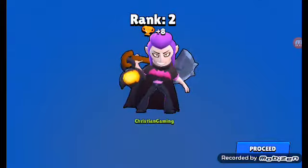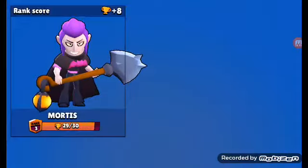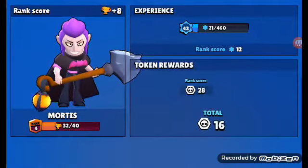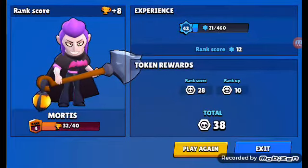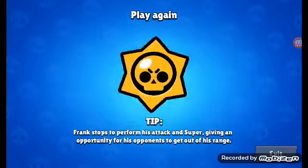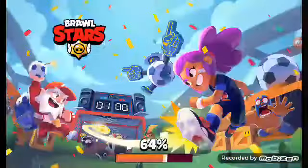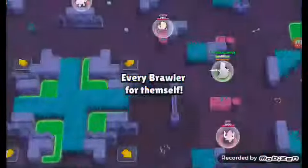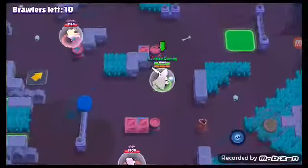I was more focused on the bear because I was trying to go for Rosa, but we ranked 2nd with Mortis. So we actually have to kill some enemies to get some power cubes and not go for any brawl boxes.